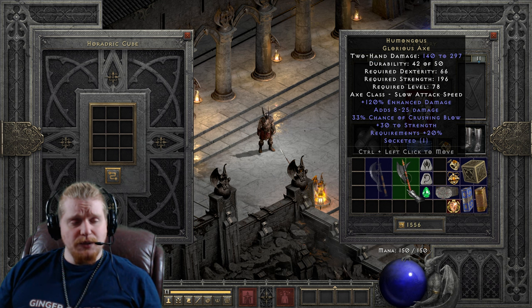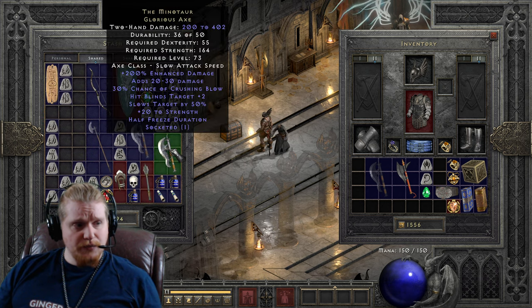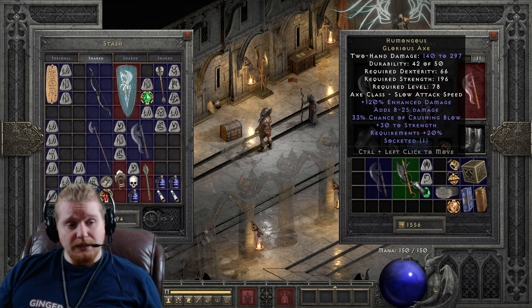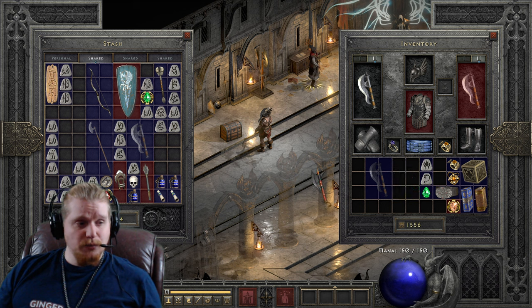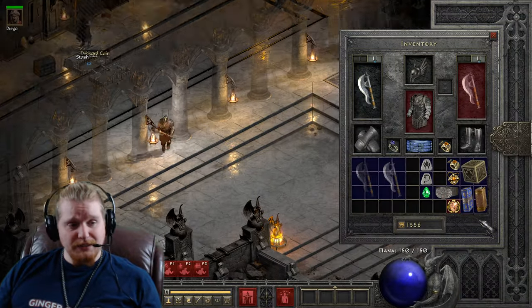We also have a relatively slow attack speed on this item. Unfortunately, I think the damage combined with the slow attack speed really makes this not really worth it, especially when you compare it to another item which is very similar — the Minotaur Axe, for instance, which has 200 to 402 at basically the same level, with less requirements. That makes the Minotaur the superior choice, considering they both have Crushing Blow, and the Minotaur has some better stats as well.